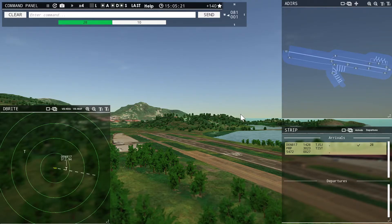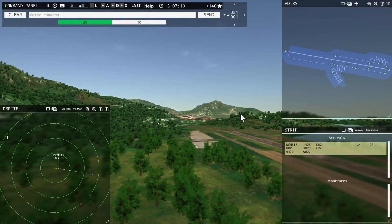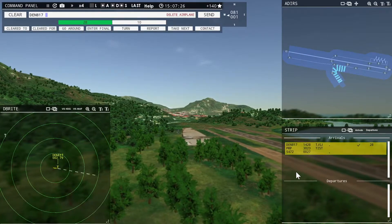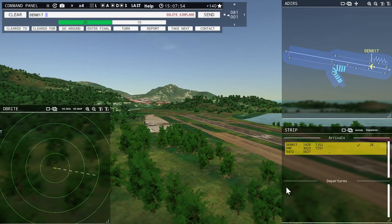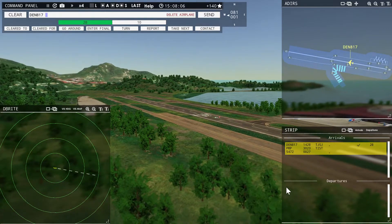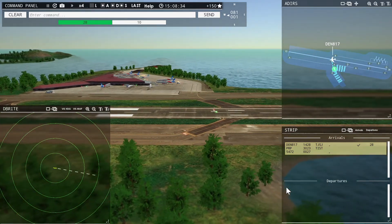For a guy like me, that is way too complicated for right now. But this is fun and challenging. I'm going to get to a point where I don't screw up, and it's my first day — so keep at it. Denali 817, report airspeed. Denali 817, airspeed is 82 knots. Denali 817, taxi to apron.